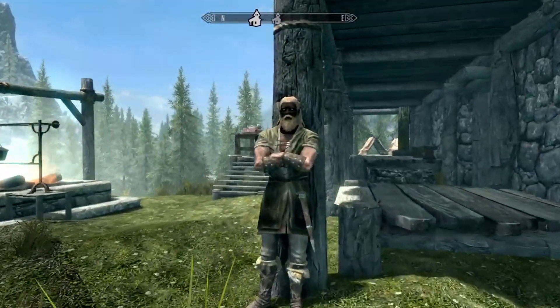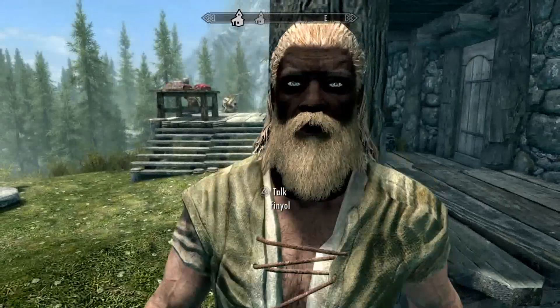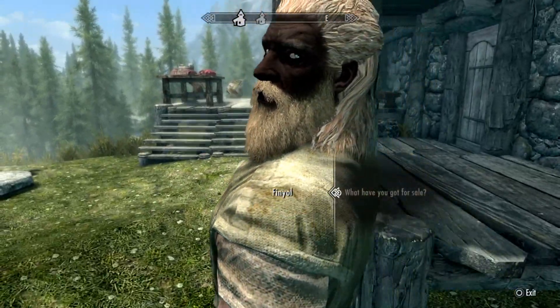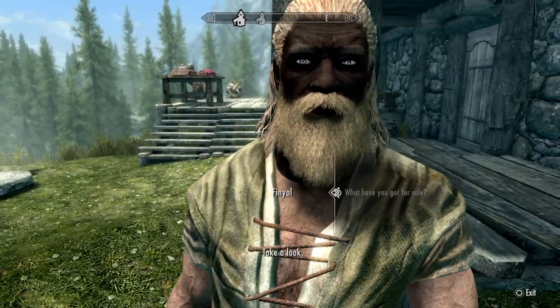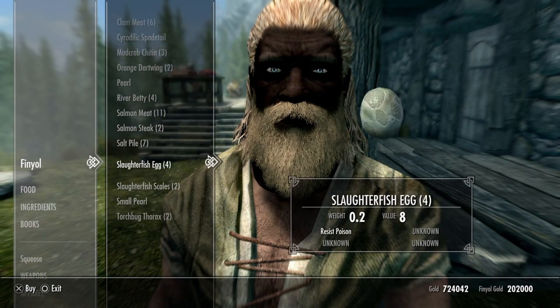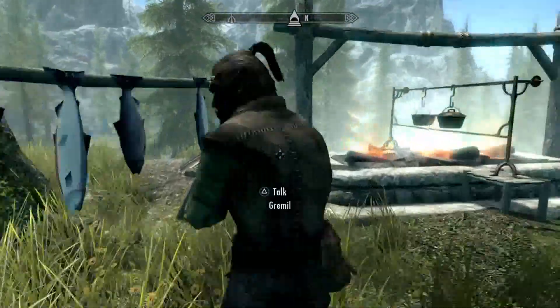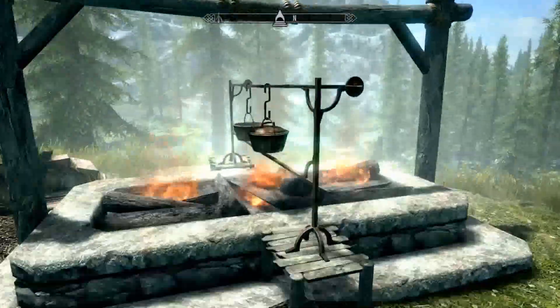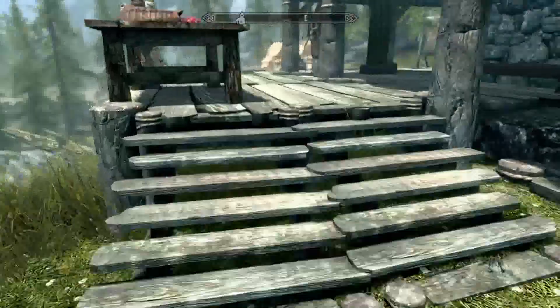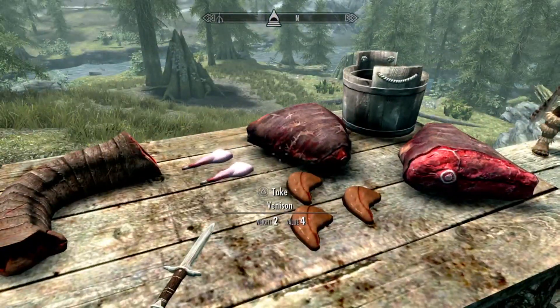We've got another buddy over here. You have a weird face glitch thing going on — is this a different face glitch? Pretty much the same stuff, more ingredients. We've got a bunch of fish and an outdoor cooking spot, which looks pretty cool. There are guys everywhere — guys all over this place.